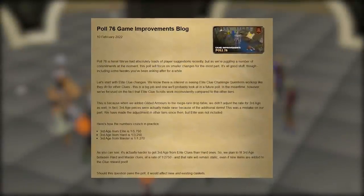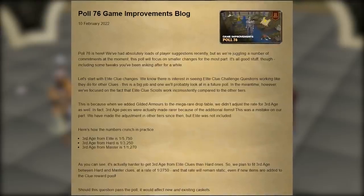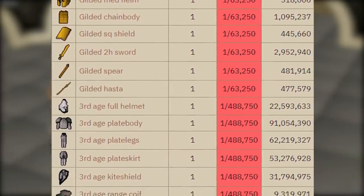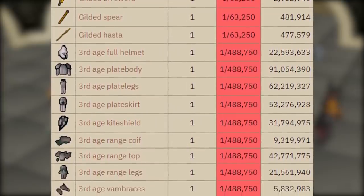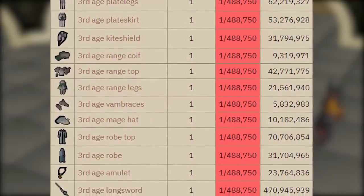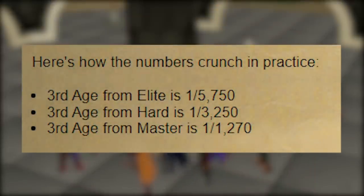Here we are with the 76th game improvement blog — the first one of this year — and we're starting off with a significant change to clue scrolls, specifically elite clue scrolls. There's been an underlying issue, almost a bug or unintended change with elite clue scrolls: they're very slow to do and their rewards kind of suck. Part of that has to do with the odds of getting a rare or mega rare item. When Jagex added gilded armors to the clue scroll drop tables, they didn't adjust the rate for third age to compensate, so third age pieces were actually made rarer because of the additional items. This makes it really awkward because elite clues actually have a lower chance of rolling third age than hard clues do.